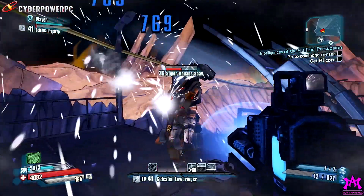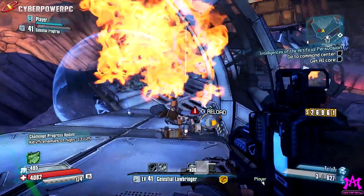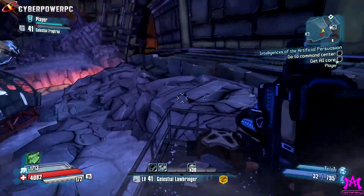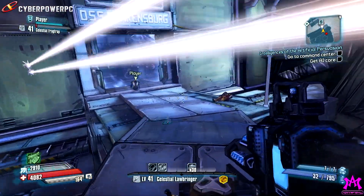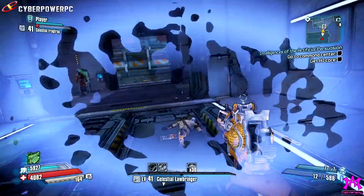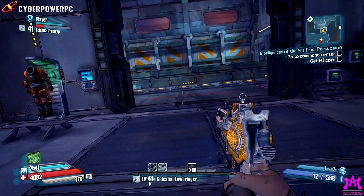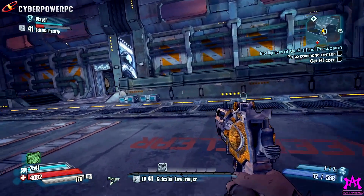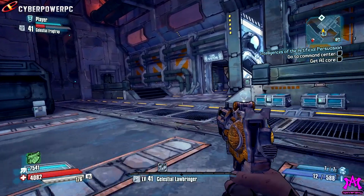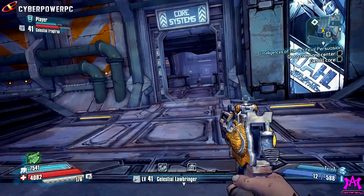That whip just took his health down by half, and he's done. We're heading inside the Drakensberg now. They're probably not waiting to hand over their military AI — as nice as that would be, we're probably going to encounter some resistance.